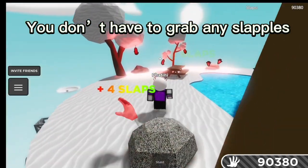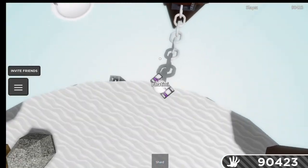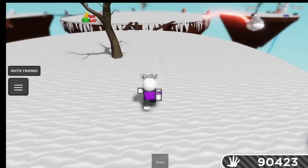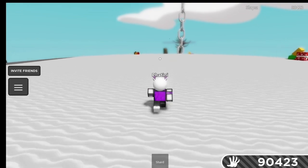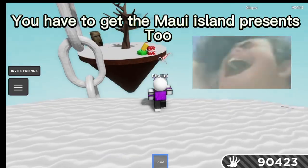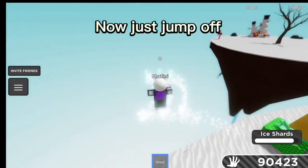You don't have to grab any Slapples, but you need to touch Slapple Iron. You have to get the Maui Island Presents too! Now just jump off!